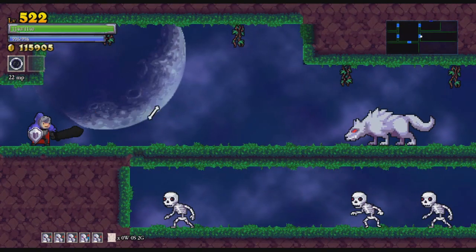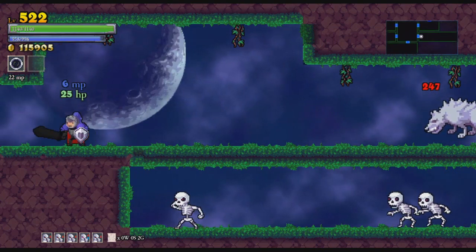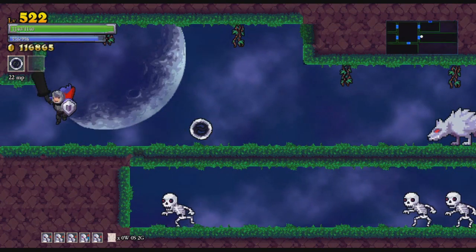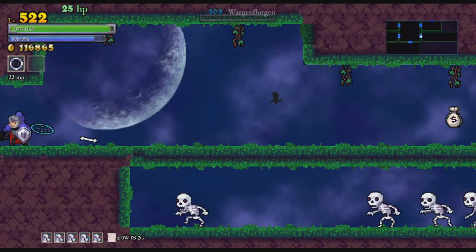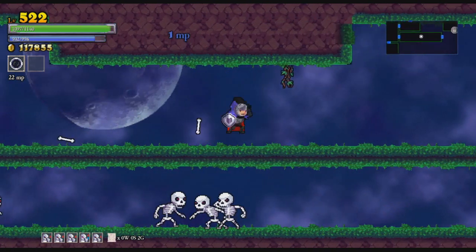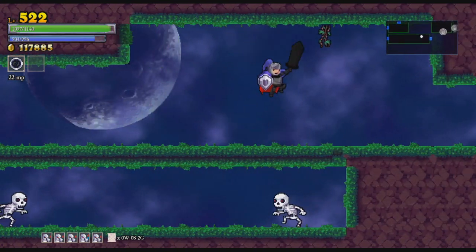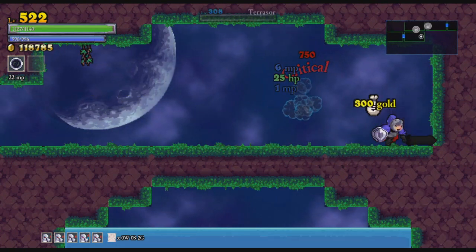Okay, so here's the room I skipped before. I think I didn't have Chakram last time I was here, and that's a nice way to deal with the Worgen Florgen. Two more should do it. Just go — don't worry about getting all the furniture. Just go. This is Dead End 2. Wait, what?